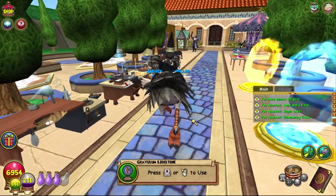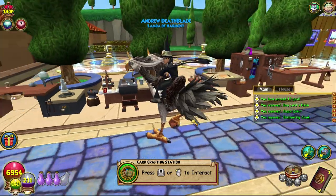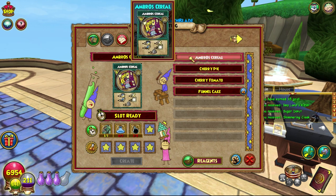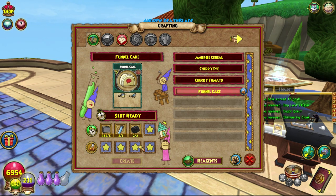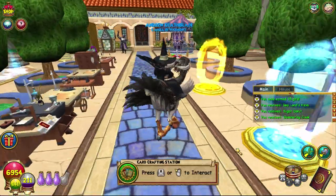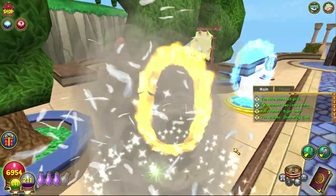We're just going to go to the basic crafting station because I believe that's what we use — yes it is — funnel cake, boom, there we go, we crafted it! I'm going to show you my secret plan for crafting everything.